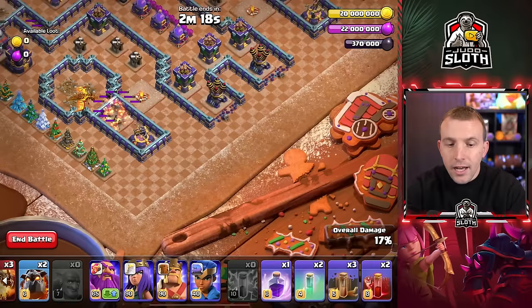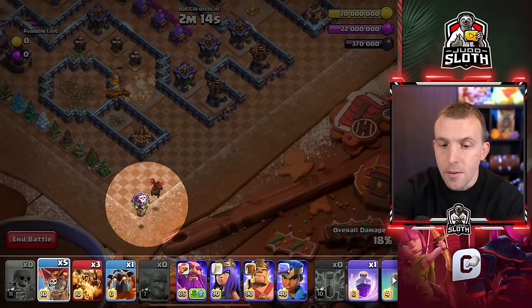At the 6 o'clock area of the base, use a lava hound followed by a balloon. Exactly the same at the 3 o'clock area — one lava hound and one balloon.